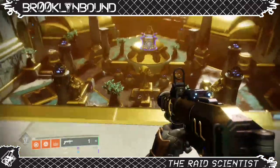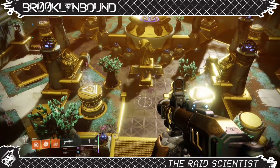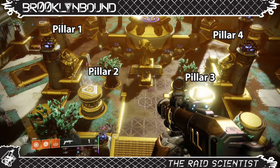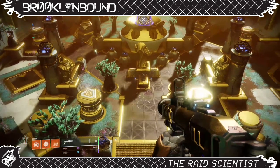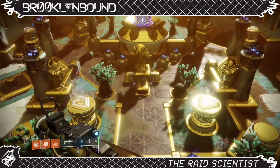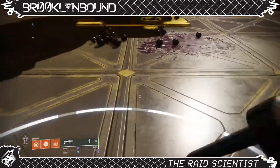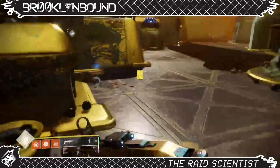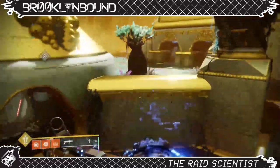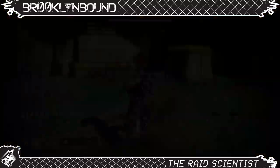For the first encounter, designate four people to be responsible for the four pillars around the arena, and two people to focus 100% on clearing ads. Number the pillars 1, 2, 3, and 4 starting at the top left and going clockwise. The goal is to keep these four pillars suspended in the air — the only way to raise them is to stand on them, and the only way to stand on them is to have a ball, because at the top of each pillar is the steam.